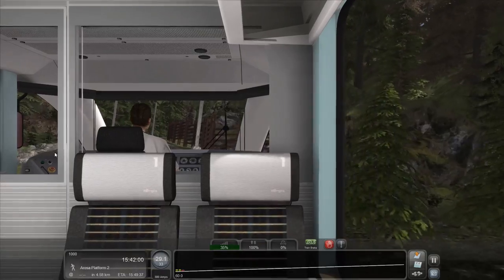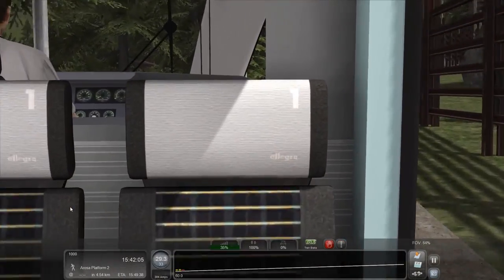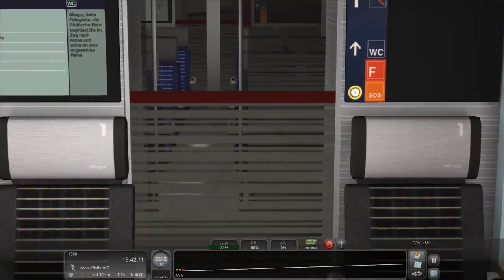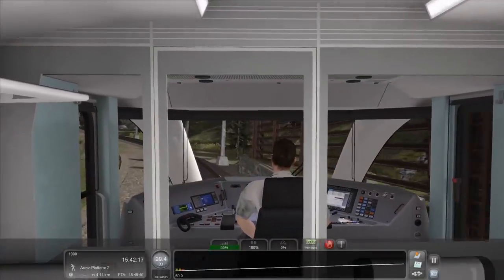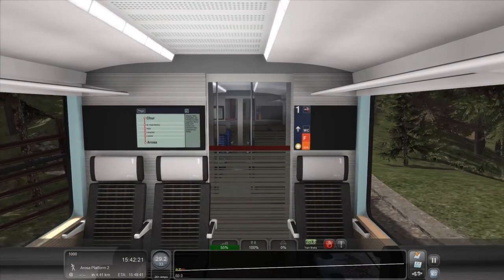Let's see what else we've got here. We can sit in the carriage — that's cool. No way! Can I walk about a bit? Guess not. I guess I should be managing the train itself.